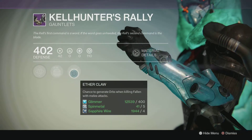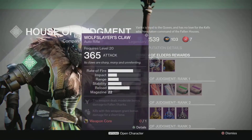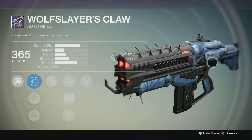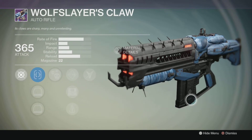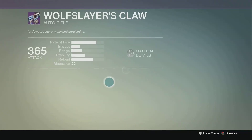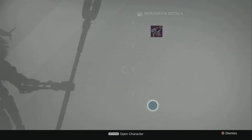You can get the Wolf Slayer's Claw — I absolutely love the look of that. I will definitely be getting my hands on that. The base damage is 365, which looks like that's the base damage — that's pretty decent. And we have the Judgment's Charge; you can get either one of them.